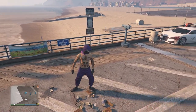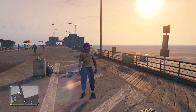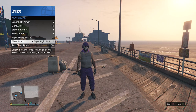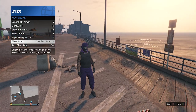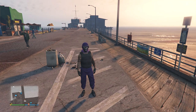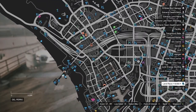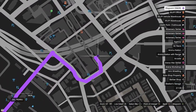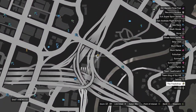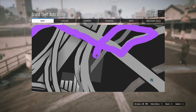Now equip the black body armor: pull up your interaction menu, go to inventory, go to body armor, scroll to show armor, and set it to the standard armor — the black vest. After that, save this outfit at a clothing store. Then head over to the Freak Shop to get the black open duffel bag.